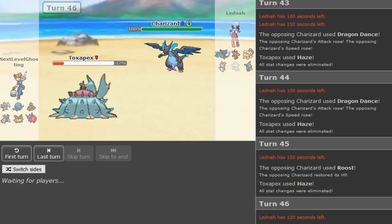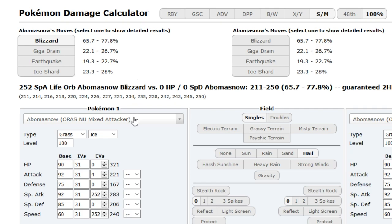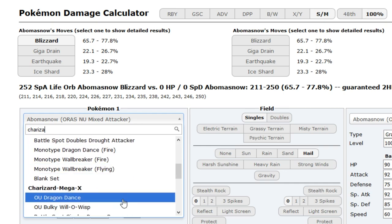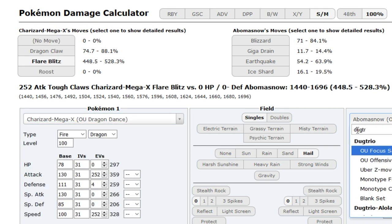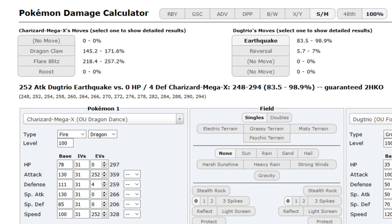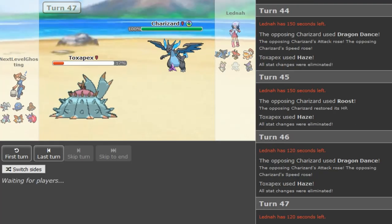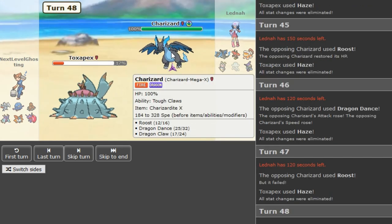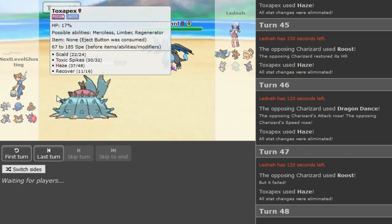Flare Blitz does 83 to 98 against Focus Sash Trapper — so Flare Blitz recoil would kill Zard X. It would be in Dactrio's favor that Zard X kills itself with recoil. He has to try to stall this out with Hazes and get up a Dragon Dance, and kill the Pex at the same time — then he has a potential chance to win. But he only has 11 Roosts left, Haze has 35 PP, and he only has 24 Dragon Dances.